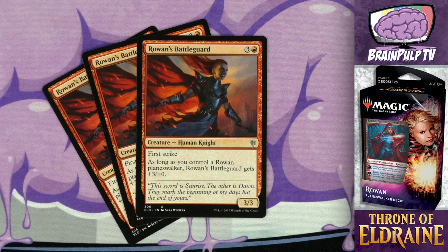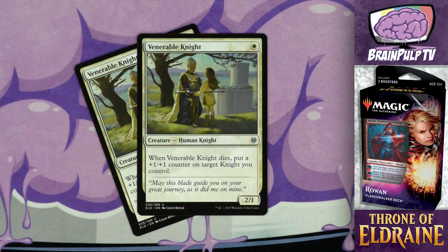The final exclusive card in the deck is three copies of Rowan's Battleguard. This uncommon costs three and two red for a 3/3 human knight with first strike, and as long as you control a Rowan planeswalker, Rowan's Battleguard gets plus three/plus zero. A 3/3 with first strike can be quite good — first strike can really swing things your way during combat. And if Rowan is already on the battlefield, this creature becomes the most powerful attacker in your deck. Of the exclusive creatures, this is definitely my favorite.